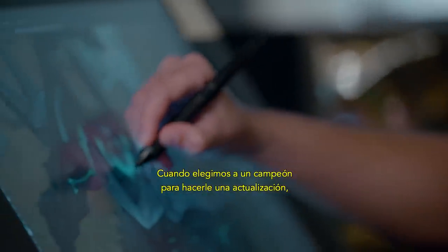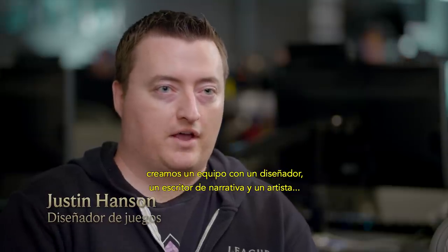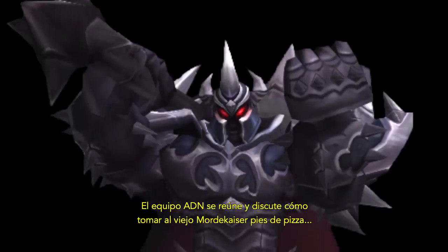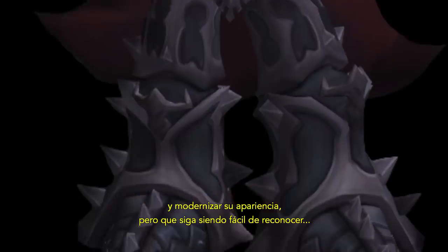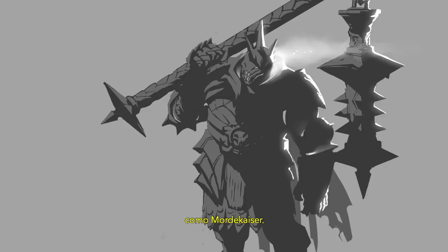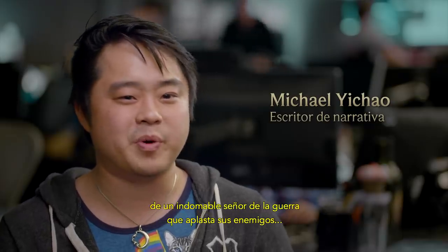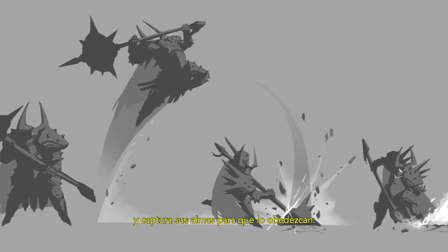When we pick a champion that we're ready to do a VGU on, we assemble a team — a designer, a writer or narrative, and an artist — that we call DNA. The DNA pod sits down and talks about how do we take the old pizza-feed Mordekaiser and make him look like a modern champion but still immediately recognizable as Mordekaiser. We really wanted to focus on the fact that he is this indomitable warlord who's able to crush his enemies and capture their soul for his own purposes.